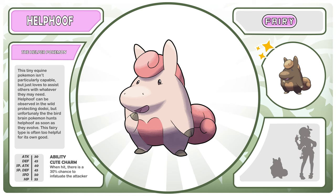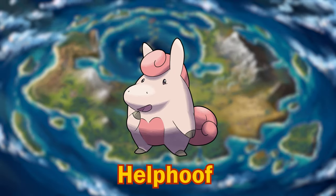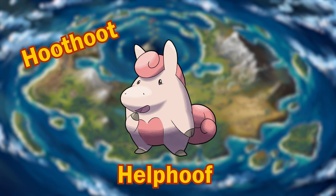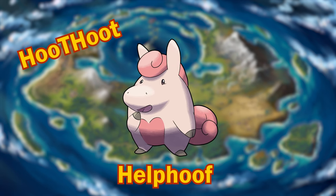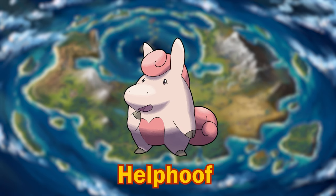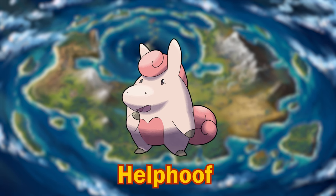Here is the start to the fairy type line: little Helphoof, the helper Pokémon. This tiny equine Pokémon isn't particularly capable, but just loves to assist others with whatever they may need. Helphoof can be observed in the wild protecting Dodoi, but unfortunately the bird-brain Pokémon hunts Helphoof as soon as they evolve. This fairy type is often too helpful for its own good, and its ability is Cute Charm — so when it's hit, there's a chance it will infatuate the attacker. The name is silly and I like it. It's kind of making fun of me because when I first saw the Pokémon Hoothoot and read its name, I read it as Hoothoot. So this Pokémon's name is the opposite — instead of being said separately like Help-Hoof, you have to say it all together like Helphoof. It's kind of tough to say and I like it that way.